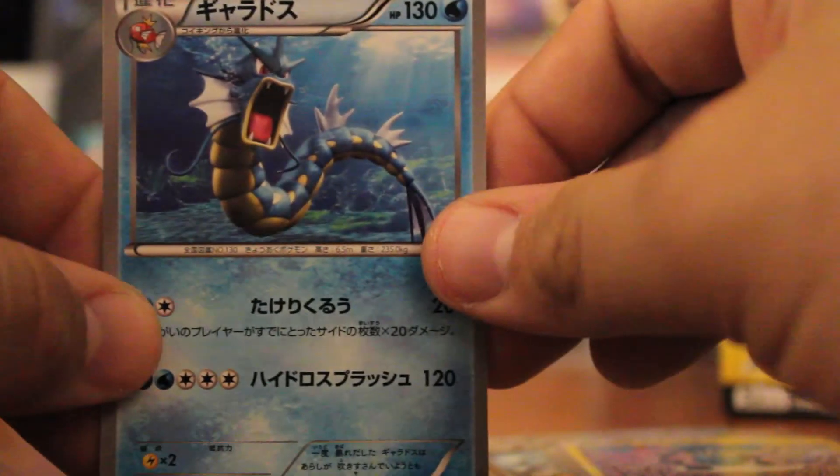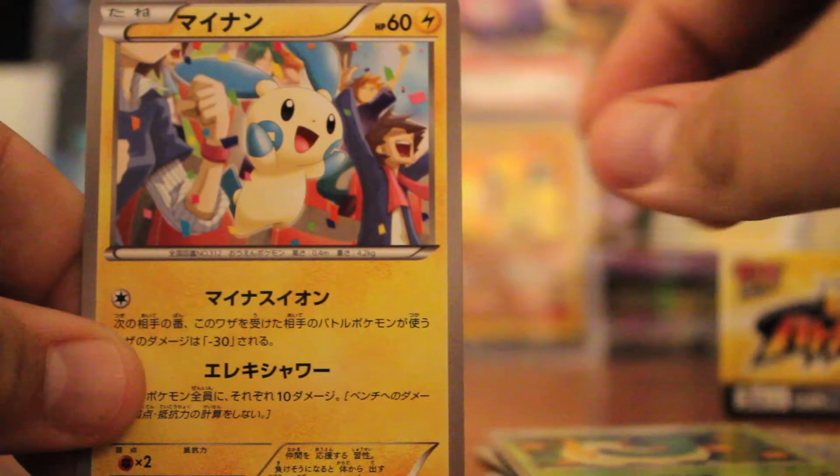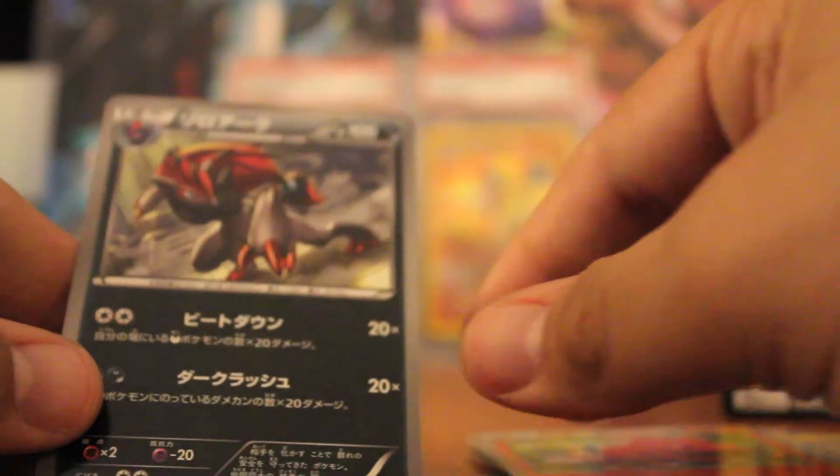We have Gyarados, Servine, Minccino, Charmeleon, and Zoroark.